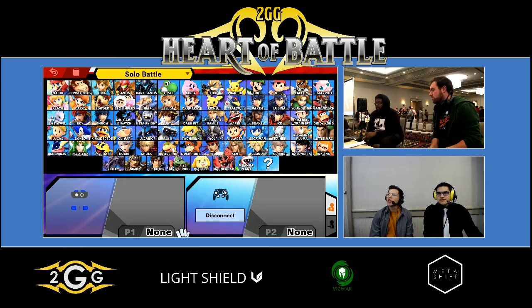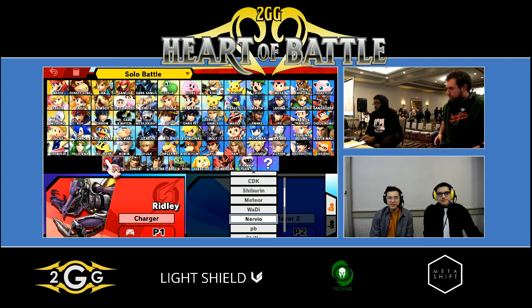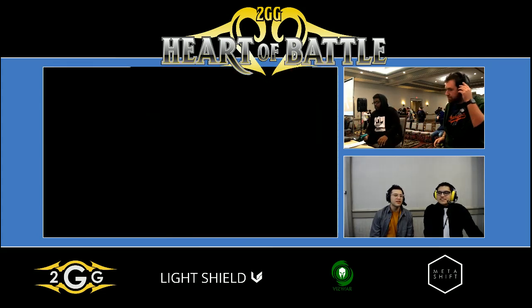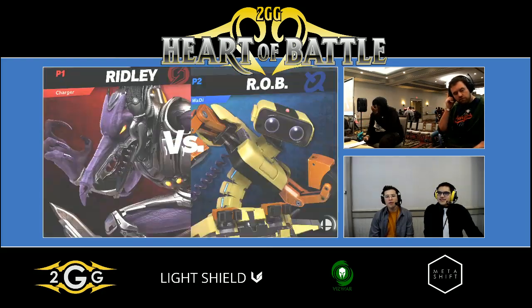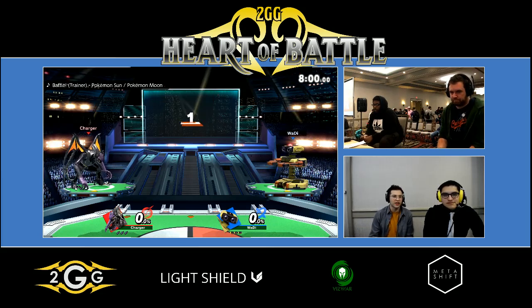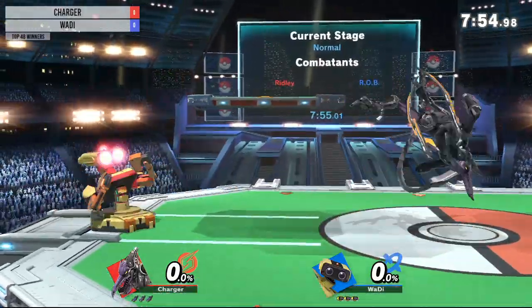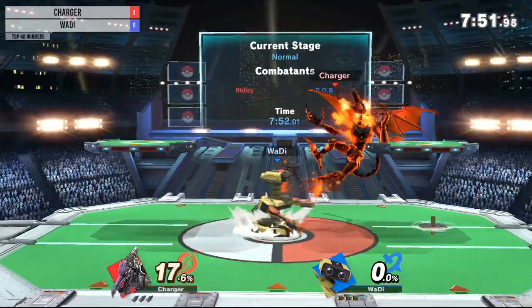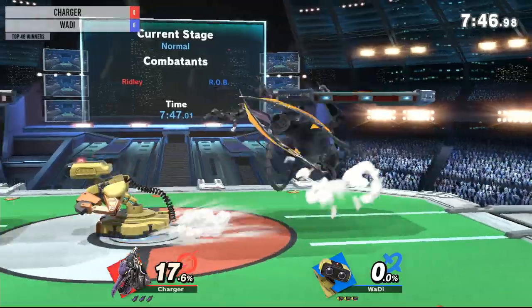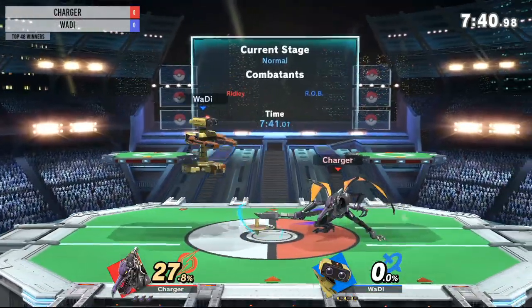So we have Waddy versus Charger here in top 48. It's going to be Ridley versus... I'm kind of expecting the Rosa, but okay, this is a big tournament. It's business time. Rob is tried and true. If he moves up and has a substantial lead in the set, you might see the Rosalina. We'll find out what Charger's going to do against a character that is very projectile heavy. Rosalina might not have the same tools to deal with Ridley, whereas Rob can very much wall Ridley out.